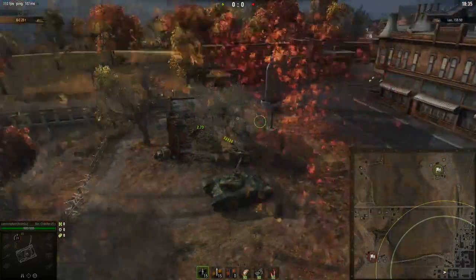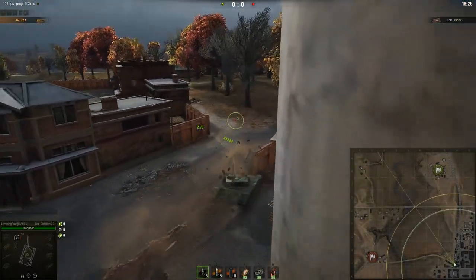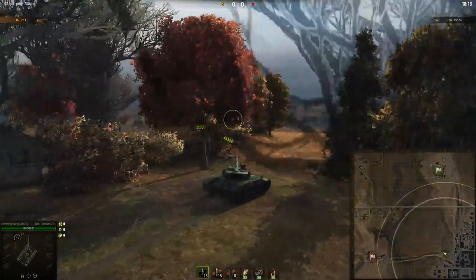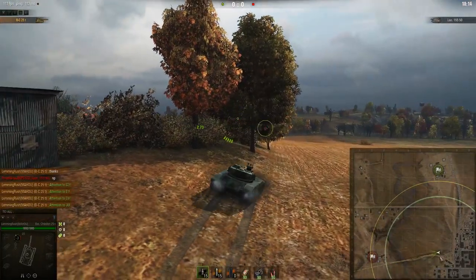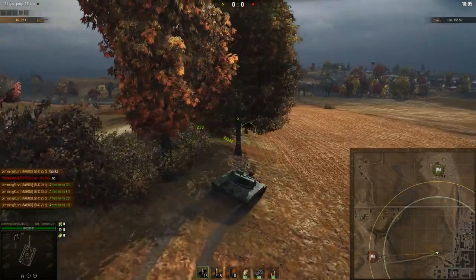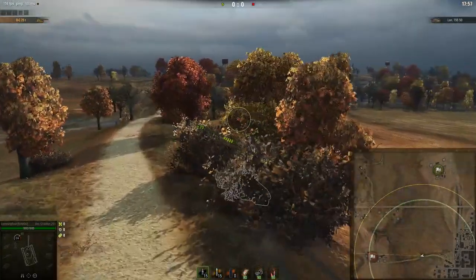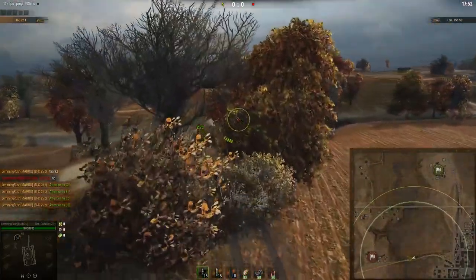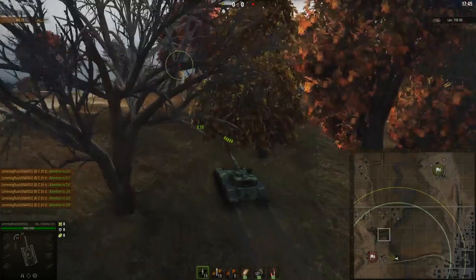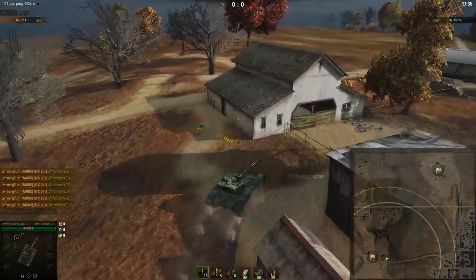Instead of pushing down the K line, where the only cover is these houses and then nothing, I'll push through the one line differently. I will not push down there at all — there's no reason unless you have speed and maybe they're in your base. If I've decided I want to push the K line, I'll do it like this using these bushes. There's a bit of an outcropping here and you can conceal yourself for quite a bit. You also pick up speed, which is really helpful, because there's normally something like a 704 still sitting there. You want to make sure nothing spots you as you drive down.